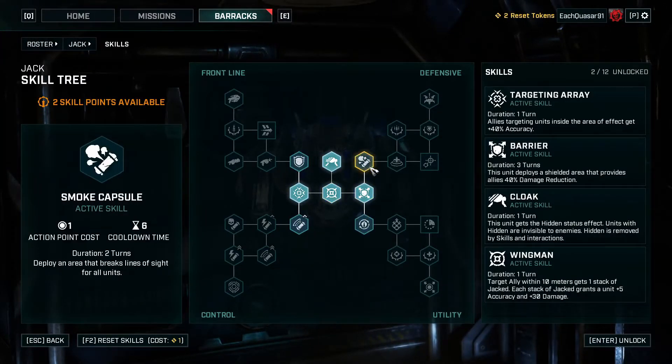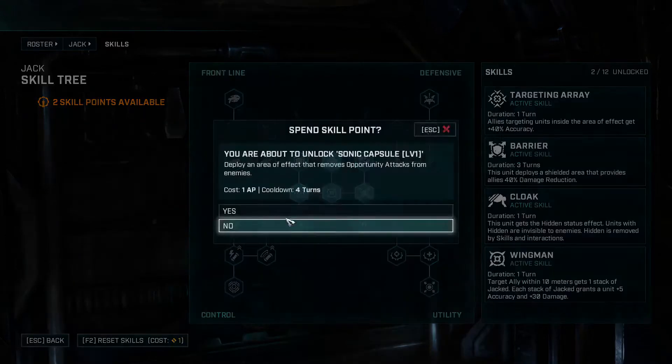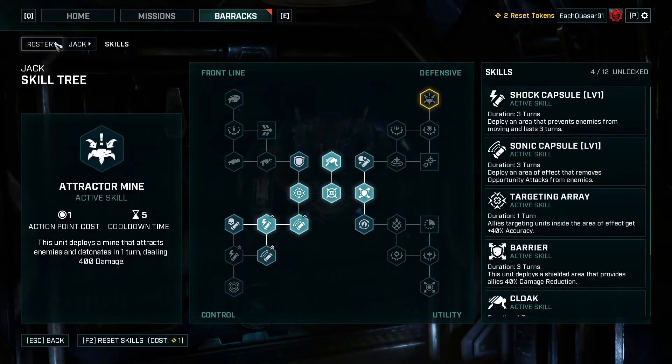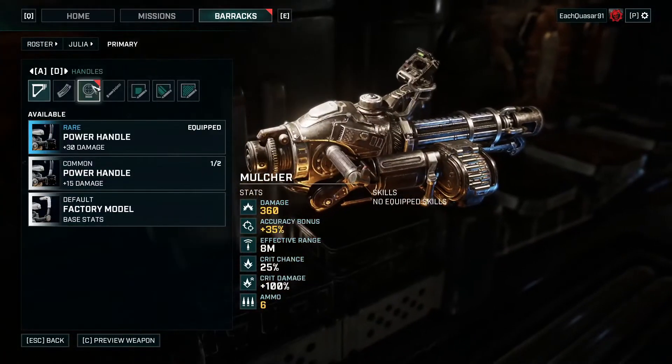For Jack's skills: 'Break Line of Sight' lets allies within 7.5 meters reload their primaries. 'Sonic Capsule' deploys an area of effect that removes opportunity attacks - so overwatches - from enemies, which is really good. There's also a 300 damage reduction for the duration, though it doesn't reduce melee or explosive damage. And 'Point Area' prevents enemies from moving and lasts three turns - useful for locking enemies down.